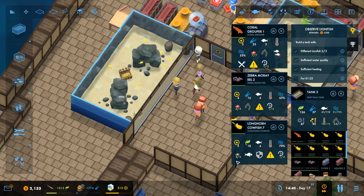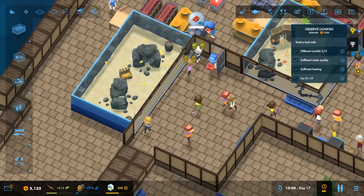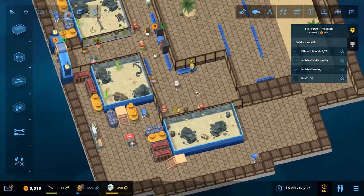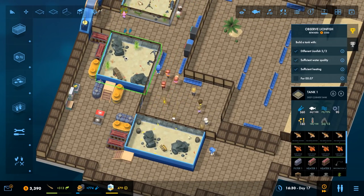So we have 22 space left in this tank — something to consider going forward, especially for those quests we got. We just got a big chunk of money, and we're going to get another big chunk because we made the lionfish tank ahead of time.